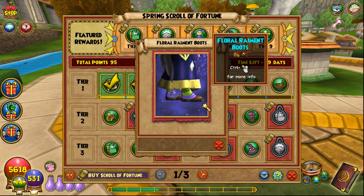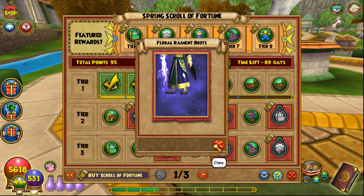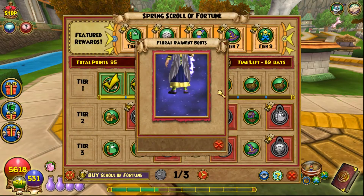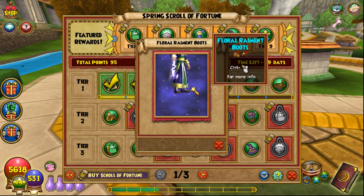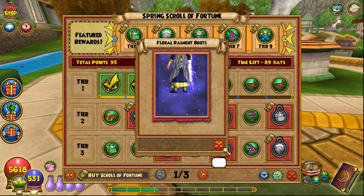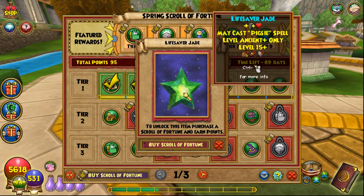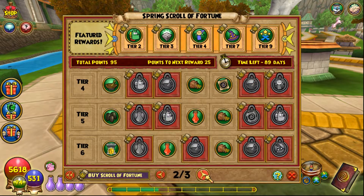We've got the Floral Raiment Boots. They literally match my stitch — I have purple and yellow, and these are purple and green. Actually these might be better stitch boots for me right now. And there's a Lifesaver Jade with May Cast Pigsy and outgoing heal. That is really cool — May Cast Pigsy and outgoing heal on one jewel is awesome.